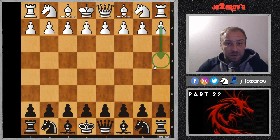This a4 line of the Hyper Accelerated Dragon Sicilian Defense has its own ideas. White's idea is to stay flexible in the continuation of the game. I'll explain what it's all about and what are the ideas of both white and black in these types of positions. In order to get a better understanding of this particular video, please watch the introduction video, then number one, number two, and so on.